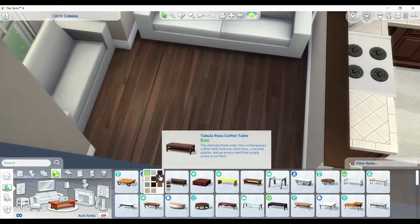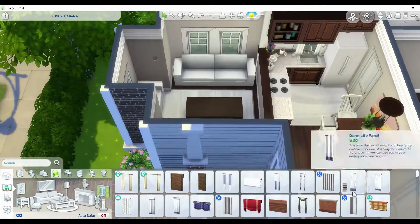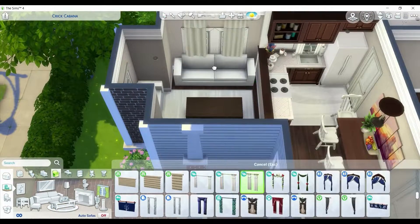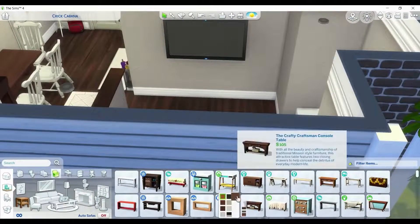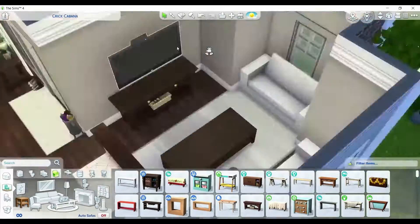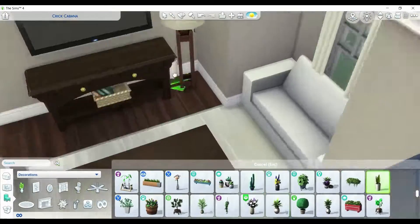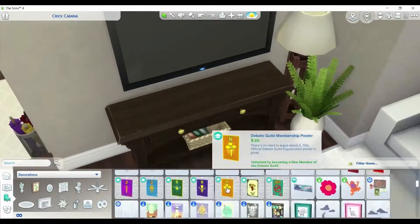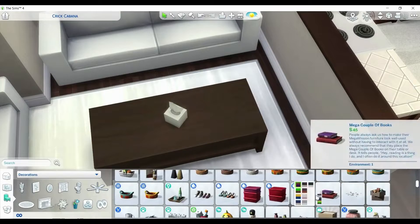I could have decorated them with some pillows — like, almost custom pillows — but you can't actually put in your own pillows. I wish you could — that's why I love CC. But this is just it. So we have a little setup with the TV, this lamp, some plants. This is a very Base Game home, I think, and some of that was just the color scheme.